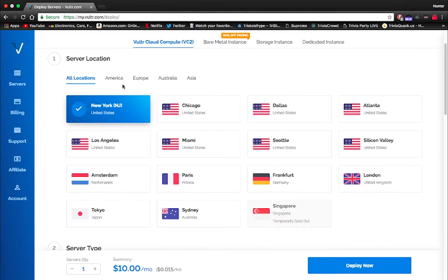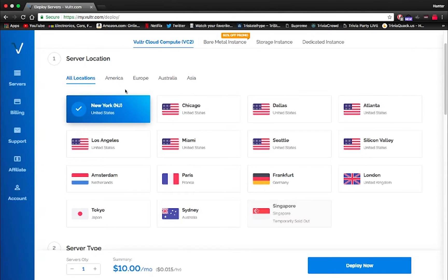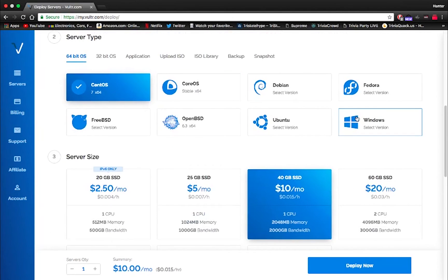Click the plus button. Now your location is going to depend on where your proxies are. I mainly use New York and sometimes Chicago, but most of the time my proxies are based out of New York. If you don't know where your proxies are, the safe bet would probably be Chicago.